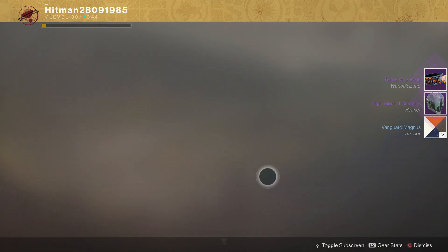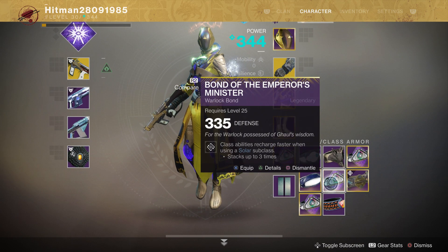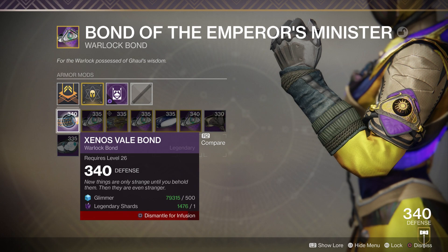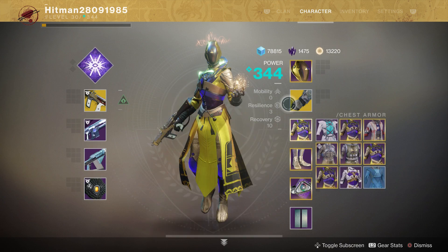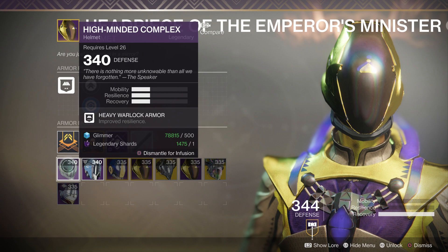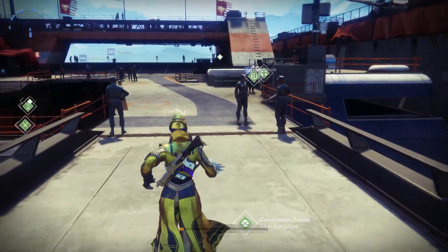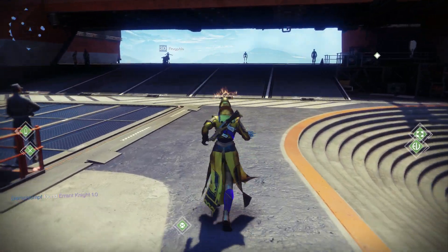And we got a bond and a helmet — oh my god, that's unbelievably lucky. Since I'm gonna do a raid after this, I'm actually gonna upgrade the raid ones. This is my raid bond, and this is gonna be my helmet for the raid, so I'll leave this one on. I'm saving the other helmet because that's from Anna Bray. So now I'm 345, and I got a couple of powerful engrams to pick up — I don't know yet how it's gonna work out, so we'll find out.